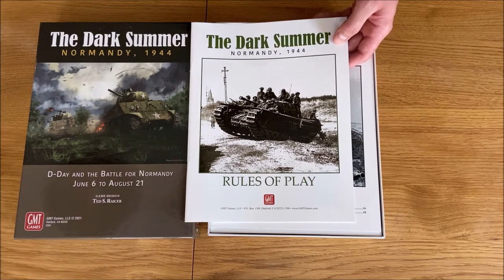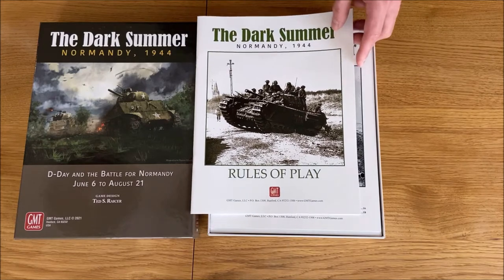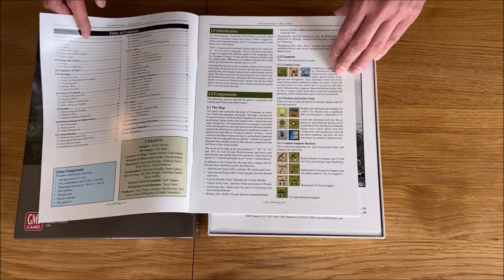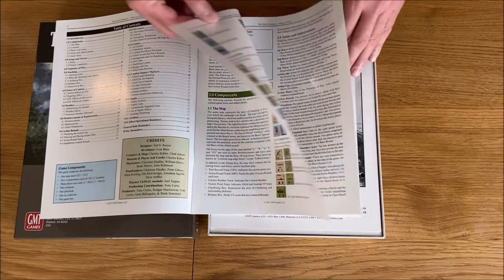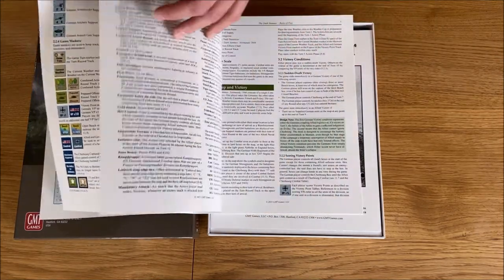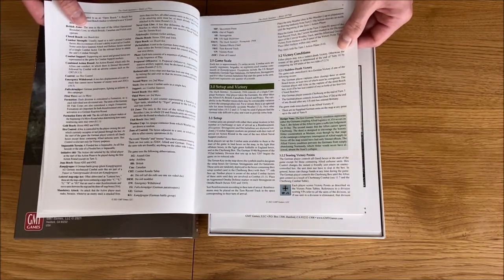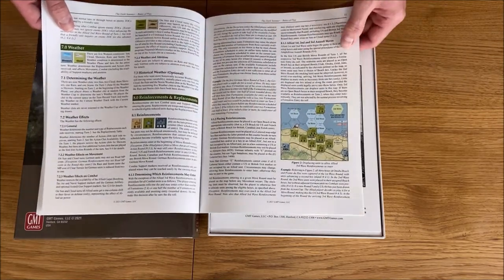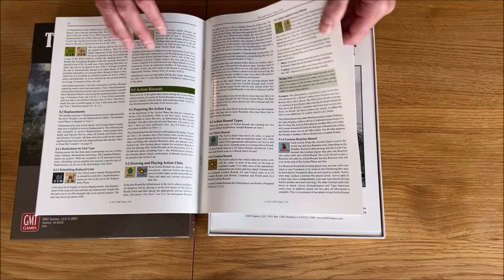There are two exceptions to this: the first initiative cheat for the Allies is played out of hand, and also there are some reaction cheats for Germans which can be used to react to Allied moves. The rulebook is pretty straightforward. What I like about it is that for people familiar with previous installments of the series, you have a summary of what has changed — zone of controls, landings, the cheats you can draw.